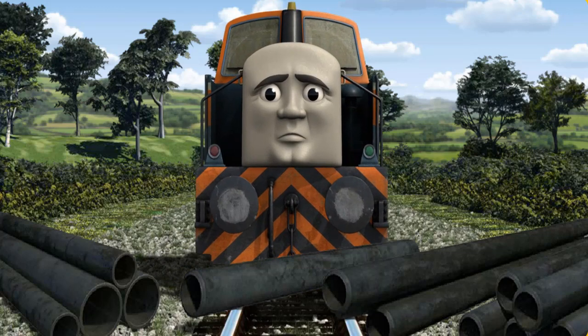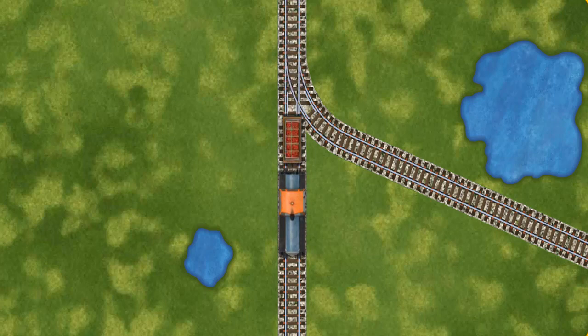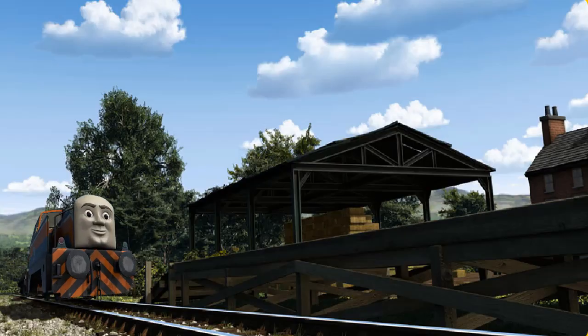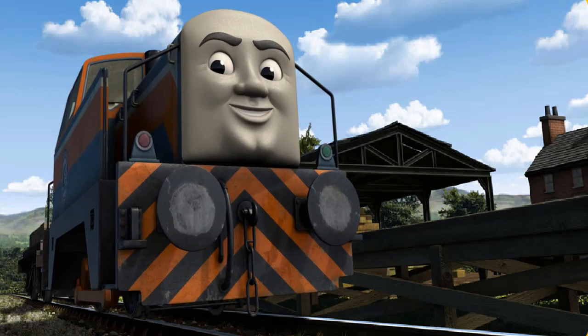Den was on the wrong track. He needed to go a different way. Find the track that goes nearest to the smallest pond. All clear! Den arrived proudly at Farmer McCall's farm. With your help, he was right on time.